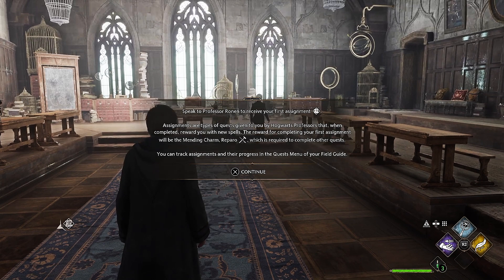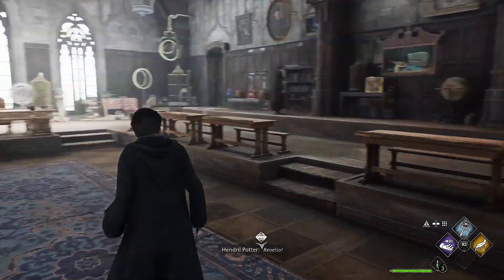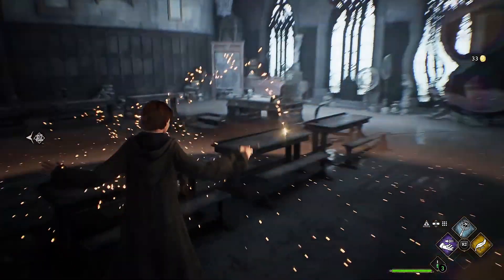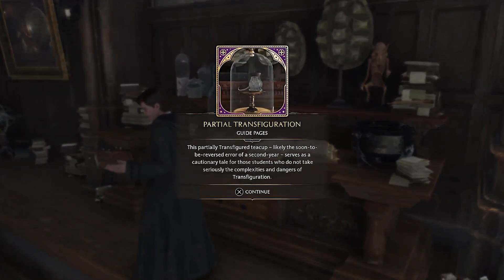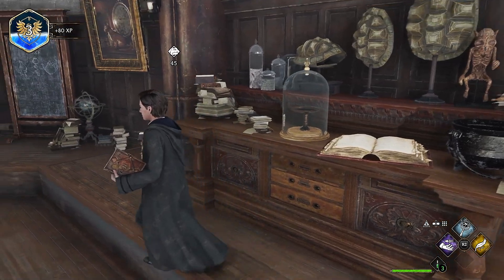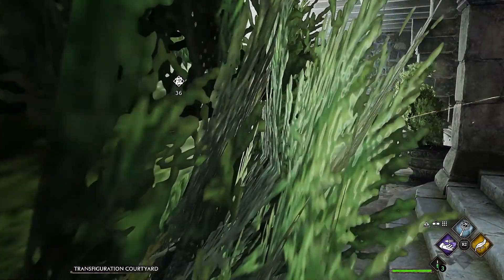Oh, all right! I'm excited to go to Hogsmeade, it's gonna be wonderful I think. Speak to Professor Ronan to receive my first assignment. Okay, lead the way, magical book! But first of all - Revelio! There are a few things in here, there's a little chest in here with money - of course, money in a classroom, why not! And there's a page over there. Let's go grab it. 'Reveal yourself.' Partial transfiguration - the partially transfigurated teacup, likely the soon-to-be-reversed error of a second year, serves as a cautionary tale for those students who do not take seriously the complexities and dangers of transfiguration.